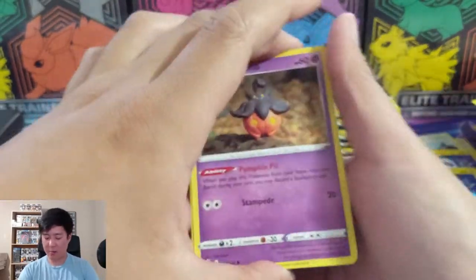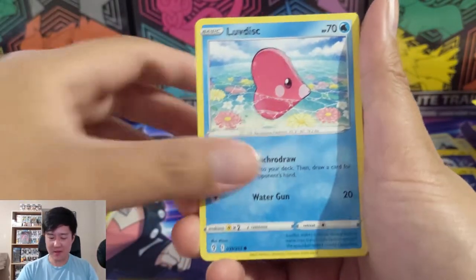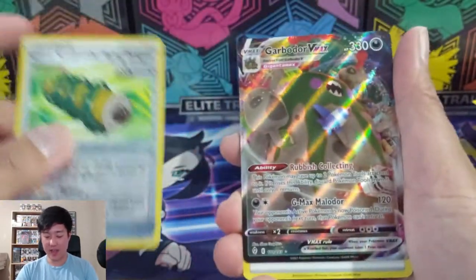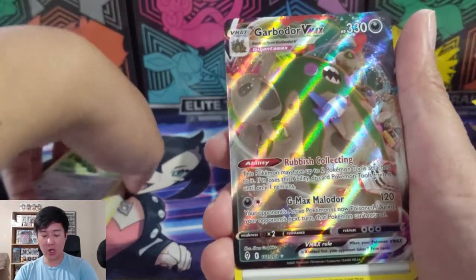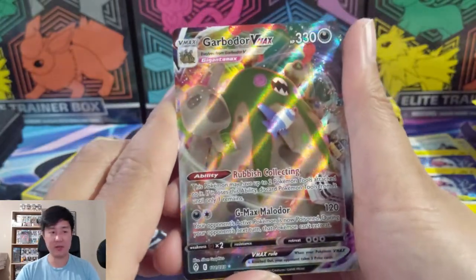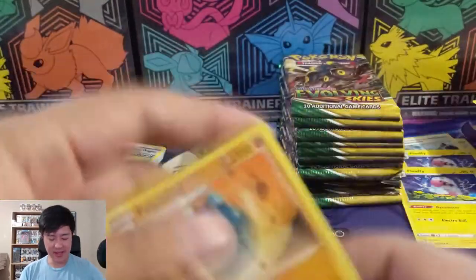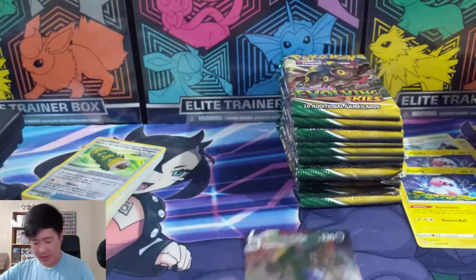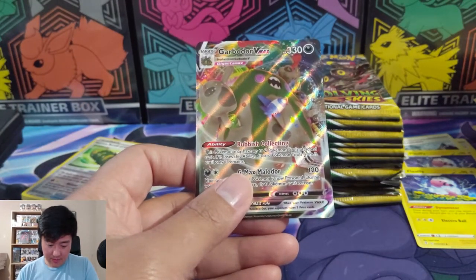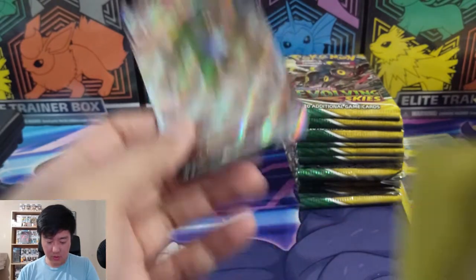I did crack open one of those Eevee tins to see what was inside and got mixed results. This is after V Strikers which released the same day as Chilling Reign. We got our first V-Max - it's a Garbodor V-Max! Hmm, looks kind of just like a giant Garbodor. I'm not sure if it's alt art, but I actually really like that art - not bad. This Pokémon may have up to two tools attached to it - if it loses its ability, only one remains. Interesting.